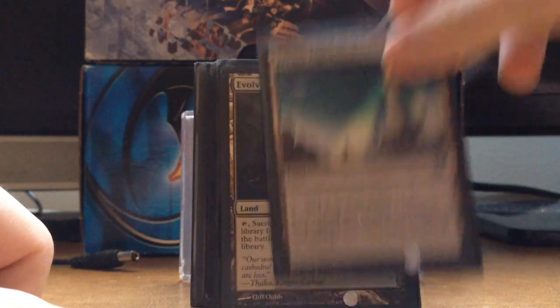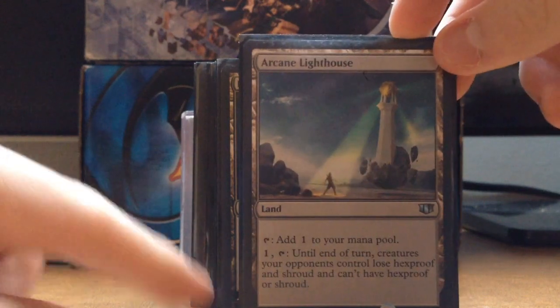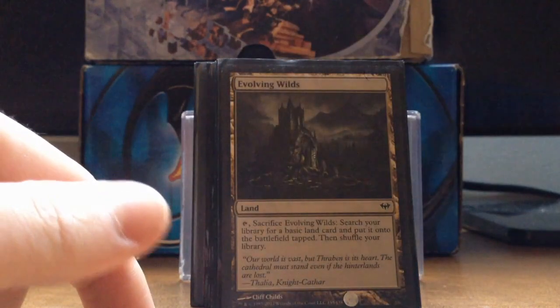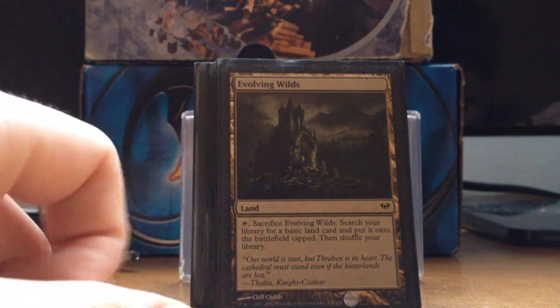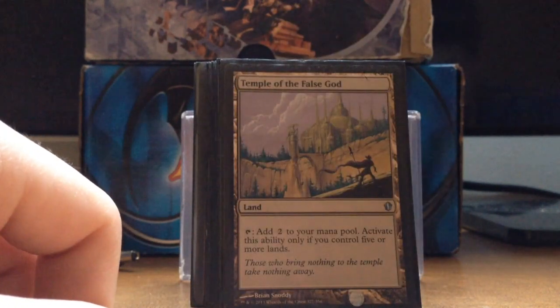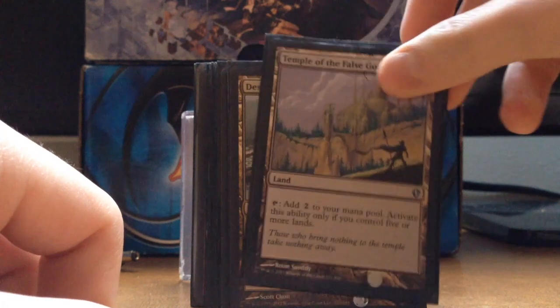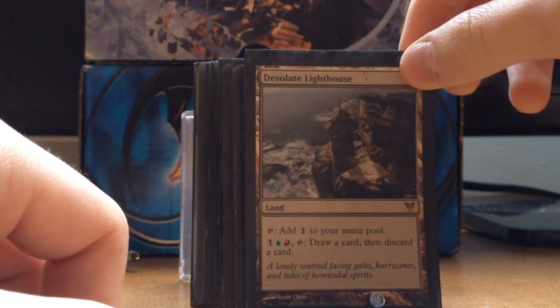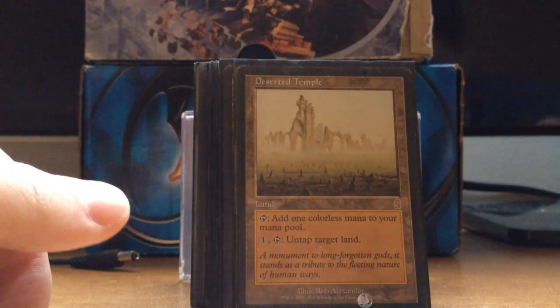Arcane Lighthouse makes sure they lose Hexproof or Shroud — it's really helpful especially when you're trying to remove something. We have Evolving Wilds, another basic land tutor. Temple of the False God gets you two for one. Desolate Lighthouse has a loot ability on the land, sounds pretty good.